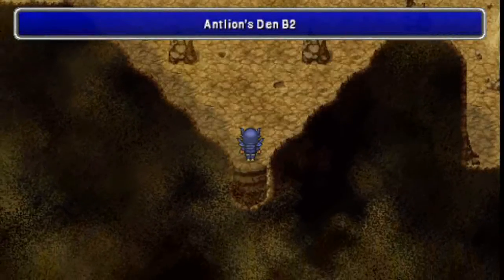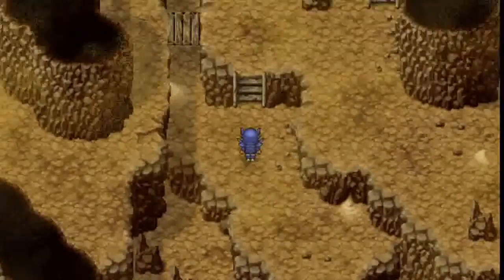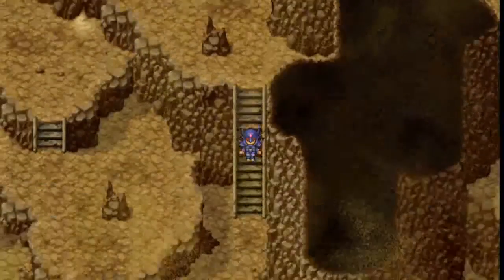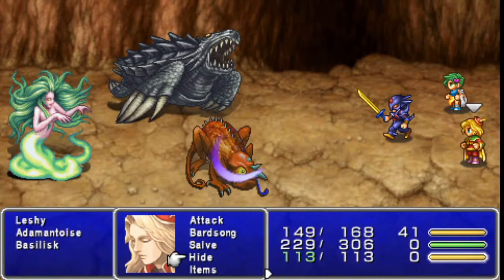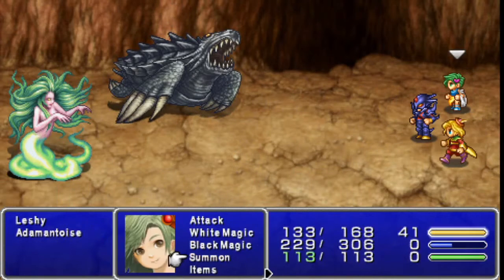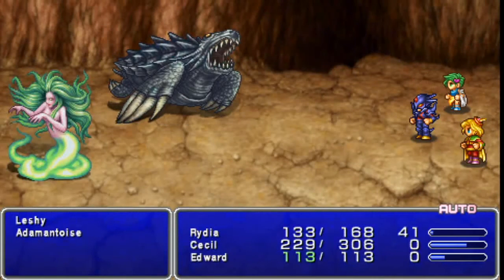There's going to be a bit of story dialogue after we obtain the Sandfall. They're going to talk about ominous signs and omens and all that nonsense. You can choose to use an emergency exit to get out of here, or otherwise use Rydia's Warp Spell. But I'm going to walk out because I really don't like grinding, so if I can gain a bit of experience on my way out I'm going to do that. I'm going to end this part here because there really isn't much more to see or say, so I will see you guys in the next part.